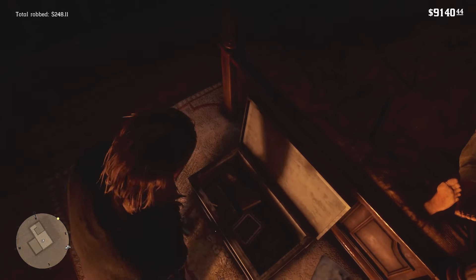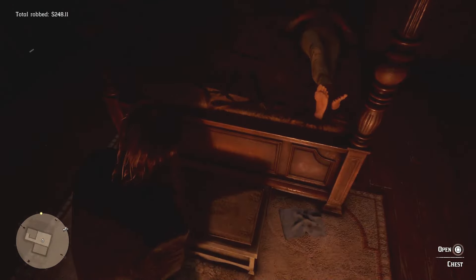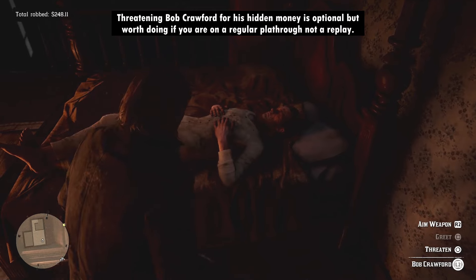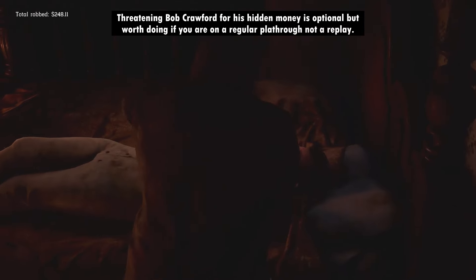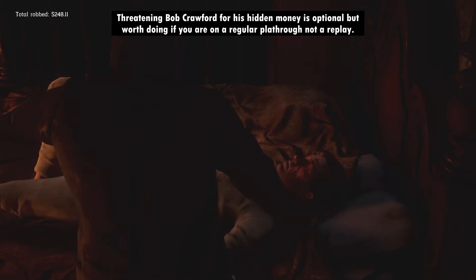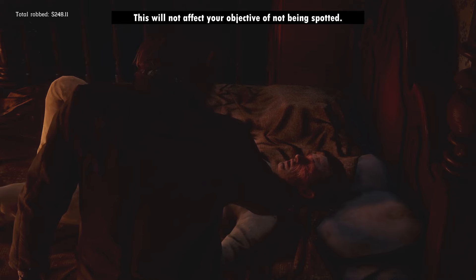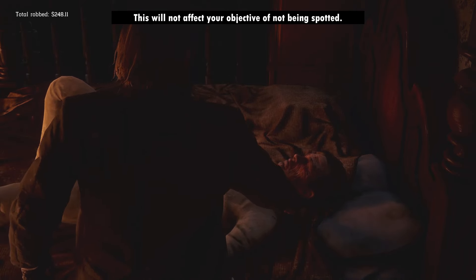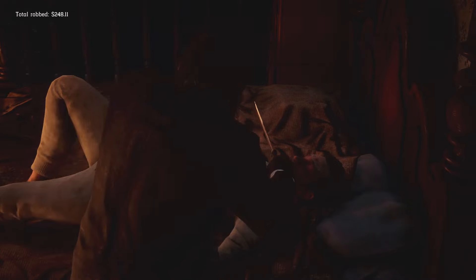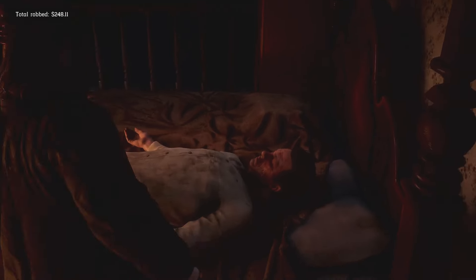The next thing I'm going to do is completely optional and does not affect your gold medal. However, it will be worth it if you're doing this in your normal playthrough because it's the chance of getting some extra cash. This extra cash is not part of the objective of looting everything in the house, so if you're on a replay, it's not worth doing. If you focus on Bob Crawford and interact with him, you get the option to threaten him. Go ahead and do this and Arthur will demand to know where the hidden money is. This won't damage your second objective of not being spotted — probably because Arthur beats him unconscious after finding out the money is under his bed. You will then get the option to loot an extra stash box worth $150.